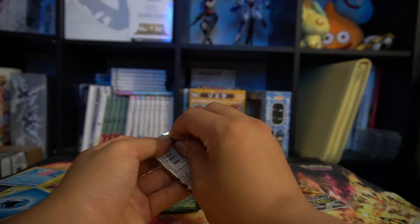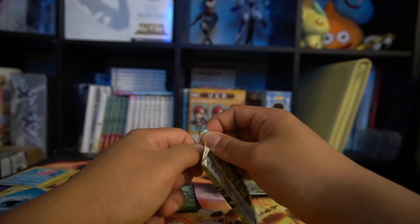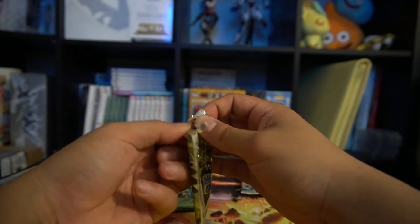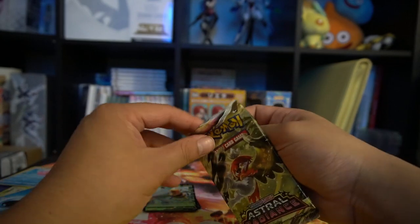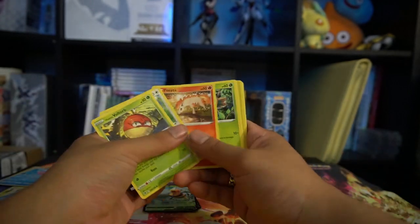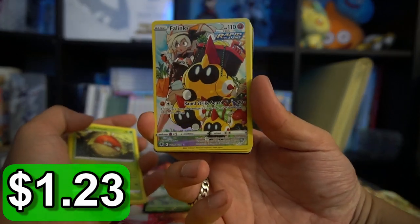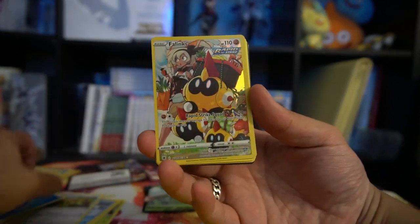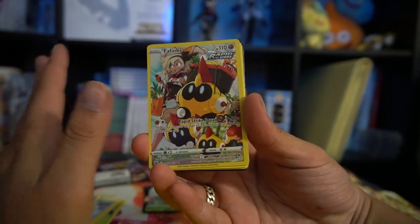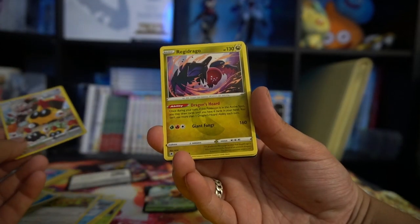I actually think it's a huge deal — 20 bucks for eight packs, a jumbo card, and two promo cards. Dark Ride is a pretty good card competitively, or it was pretty good at some point. Oh nice, we got a Leafeon trainer gallery! I will take that. I actually really love this artwork — you have Bea in the back there. One of my favorite trainer gallery cards, definitely a good one. And then we have a Regidrago.